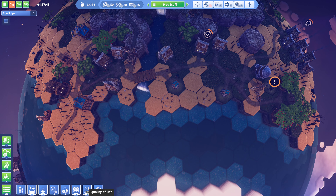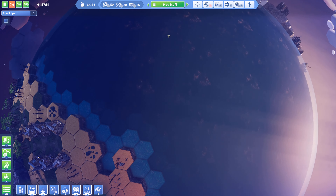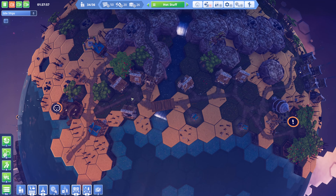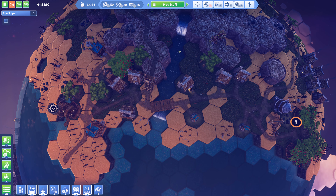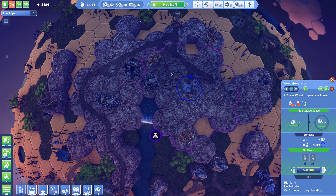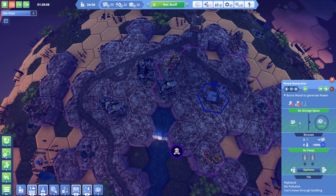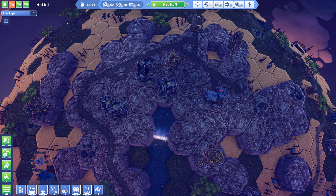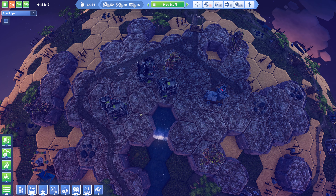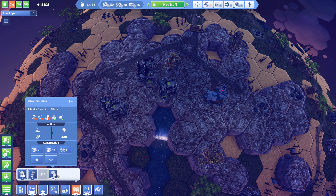We got a whole bunch of new things made. Let's go to our Hot Stuff island. So what about the power generation - how did that go when we set it up? We had the power generation up here, so it should be producing power just fine now. What we really should be doing is getting some basic stuff going here. What's the peeps up to? 19 idle workers. We've got lots of peeps. Let's go ahead and place some of this stuff down - let's get ourselves a quarry going.